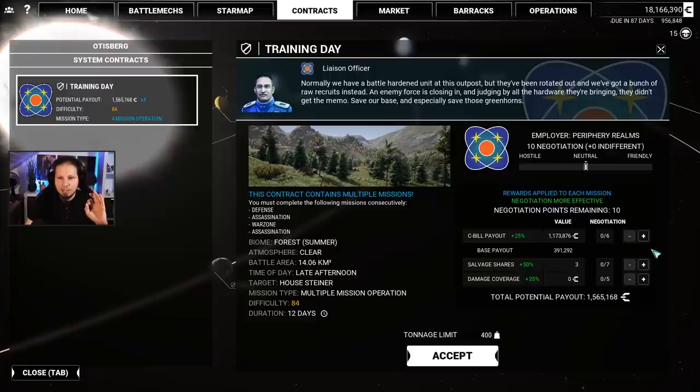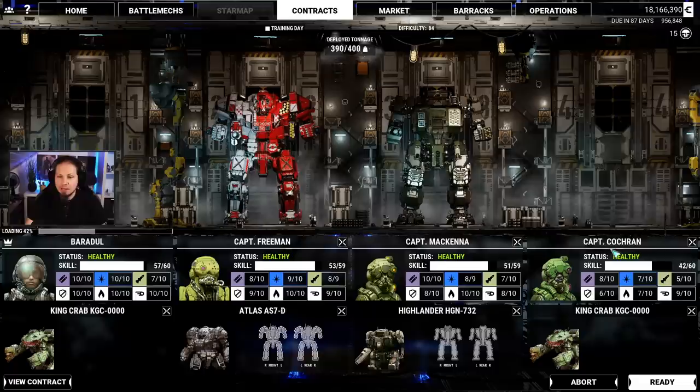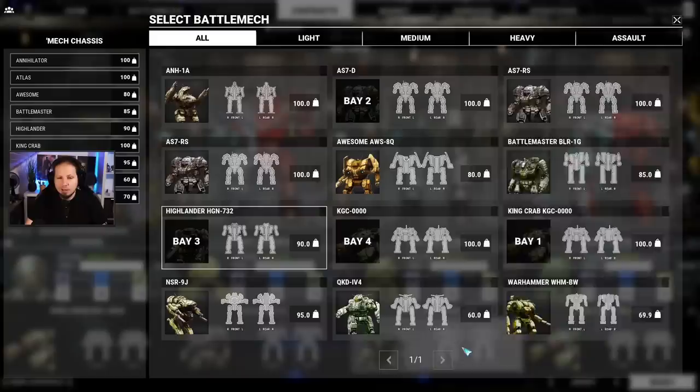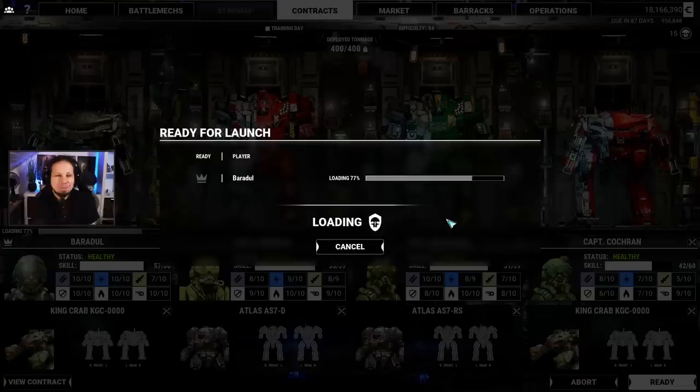Defense, assassination, war zone, assassination — great. What I want is maximum salvage here. Here we go. We will be playing the King Crab first. Let's go ahead, let's do it right away. This is going to be our AC-20 Burst Fire King Crab. The rest of the mechs are going to be King Crab, Atlas, Atlas — this is how we roll here. Ready up, guys. Here comes the first mission of the day.